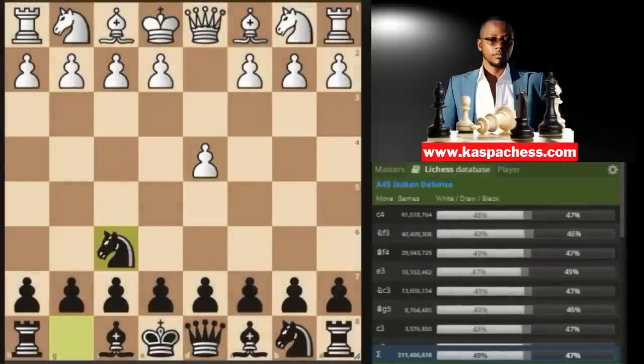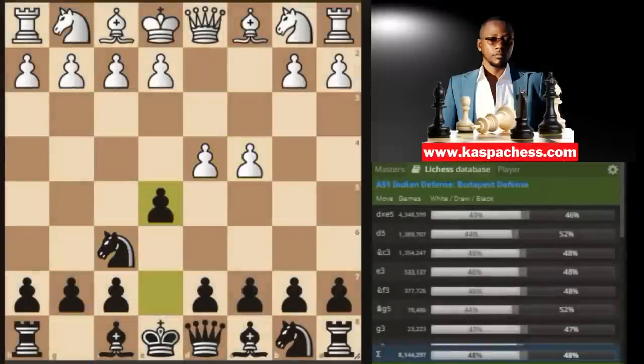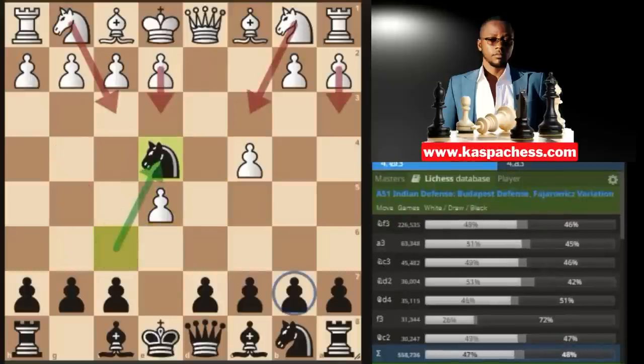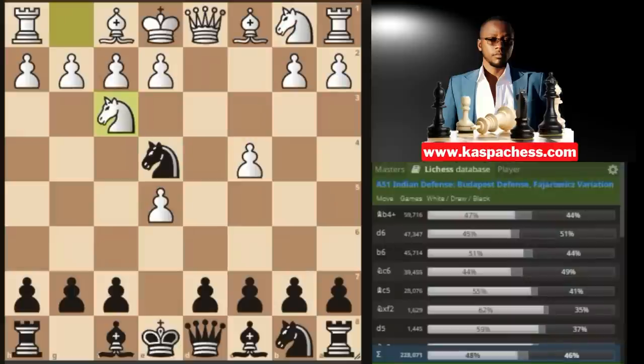Trap number six: in the Budapest Defense. White starts with d4, then you go knight to f6, c4, then e5 right away. After d takes e5, instead of going knight to g4 — the Budapest Defense — I want you to transpose into the so-called Fajarowicz variation. The whole purpose of knight e4 is just to invite queen d5 on the next move, but they don't do this before developing other pieces. The top played move is knight to f3, followed by a3 and knight c3.